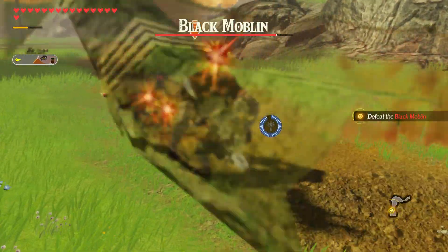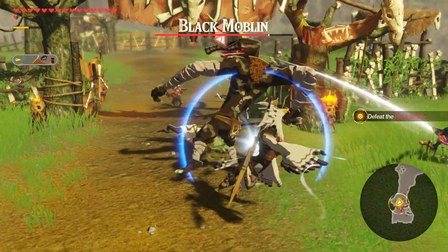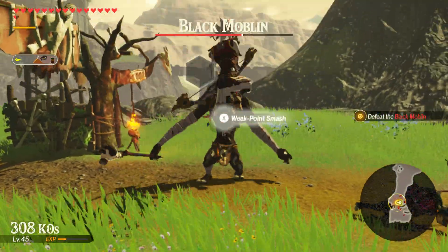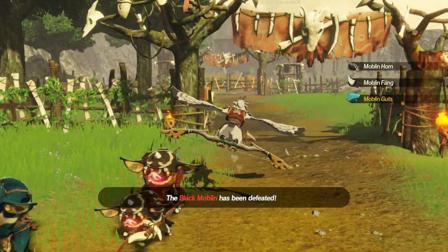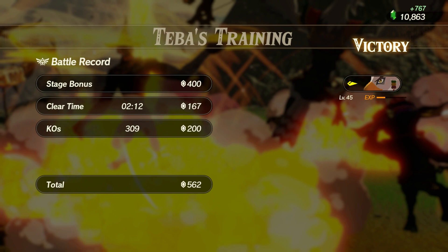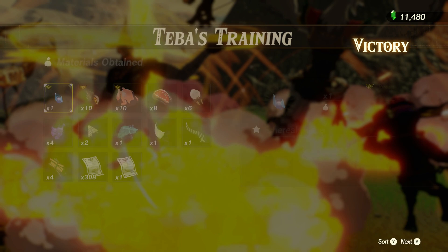We gotta beef him up and then he'll be pretty much unstoppable. His weakness might be this one-on-one stuff, kind of like Riju felt like she wasn't very good one-on-one, because she's always on the move. He has some crazy potential. Somehow we have to get his weapon up on par with everybody else's, and then he might be better than Revali. It's been a while since I was a bird.